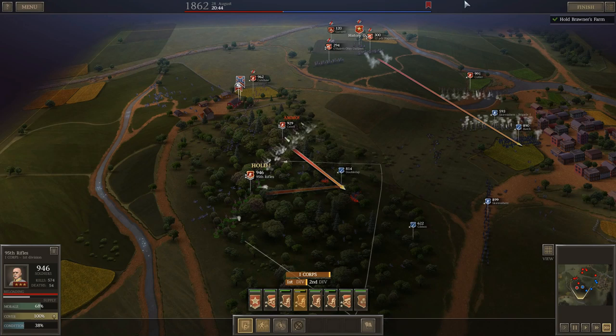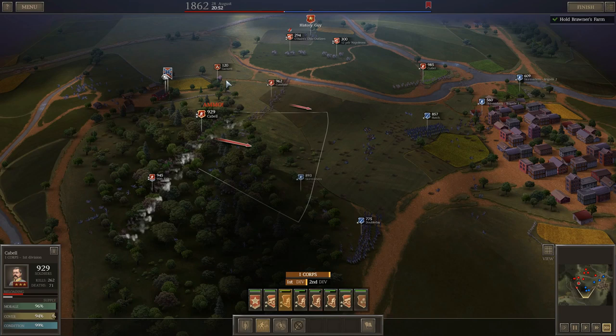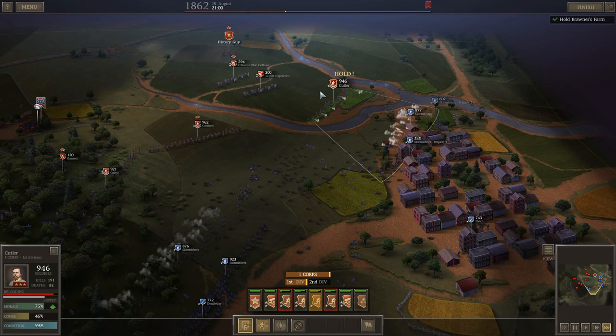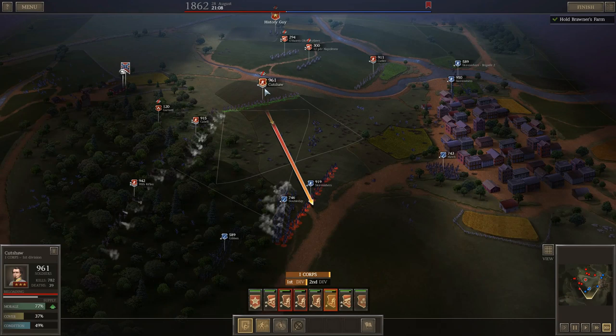O'Hare's Ohio Outlaws are going to have themselves a day in this battle. These 24-pounders — it's nice to finally have a full battery of them to get into action. Some ammo issues, nothing I can't resolve — I've got 50,000 in the supply which I'll replenish. Let's get these guns up closer. You can see the numbers — I've lost 220 men taking out almost 4,000.